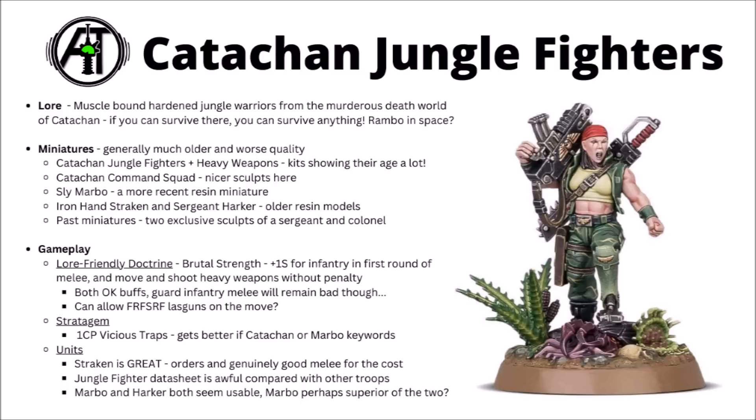You could be chucking out quite a lot of hotshot fire if you did fancy converting up some Catachan Stormtroopers. They do have a stratagem that's kind of handy — Vicious Traps for 1 CP gives you some mortal wounds when the enemy charges you in cover. If you either have Catachans or have Sly Marbo on the battlefield, both of those make you a bit better. It gives you a decent chance of getting 2d3 mortal wounds on the opponent, which is pretty meaningful for one CP.